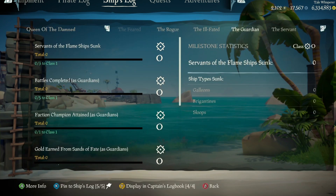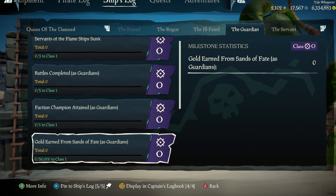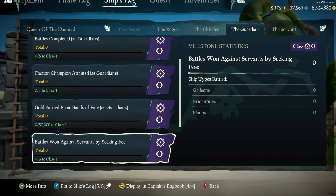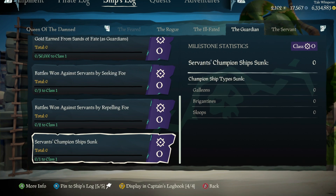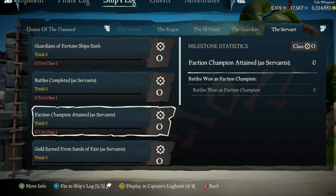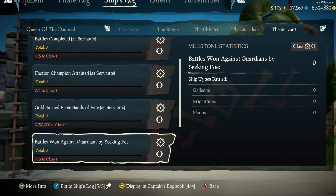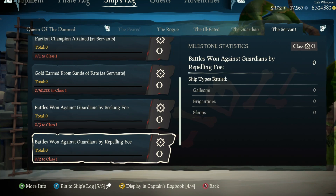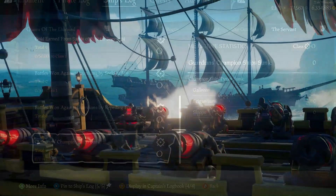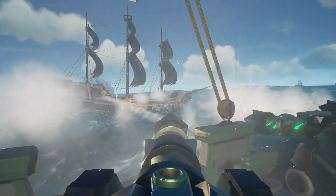Let's take a look at the milestones. For the Guardian, we have: Servants of the Flame ships sunk, Battles completed as Guardian, Faction Champion attained as Guardian, Gold earned from Sands of Fate as Guardian, Battles won against Servants by Seeking Foe, Battles won against Servants by Repelling Foe, and Servant Championship sunk. For the Servant, it mirrors this with Guardians of Fortune ships sunk, Battles completed as Servant, Faction Champions attained as Servant, Gold earned from Sands of Fate as Servant, Battles won against Guardians by Seeking or Repelling Foe, and Guardians Championship sunk. These milestones are very similar, so we can discuss Servants and Guardians as one.